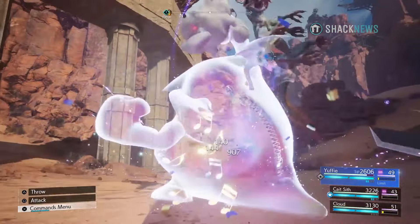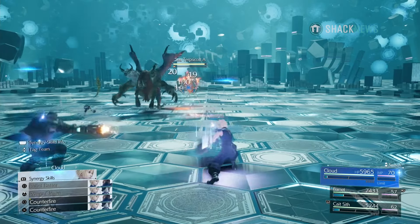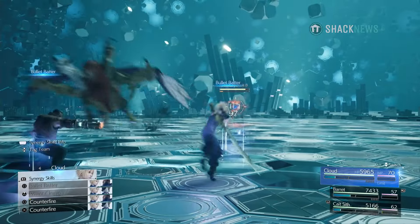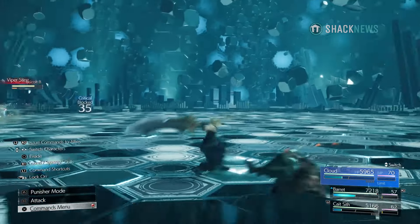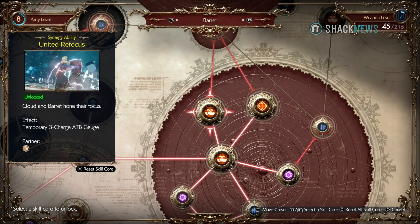Characters have two types of synergy attacks. The first one is synergy skills. These are attacks you can use any time, pending on the right party composition. These attacks are performed by holding the block button and selecting the synergy skill itself. Each character has different synergy skills that can be unlocked in the folio menu, which you can customize at a vendor.